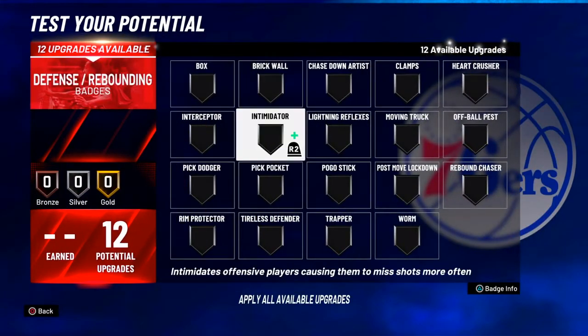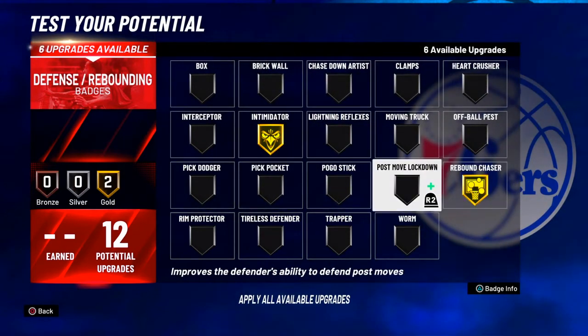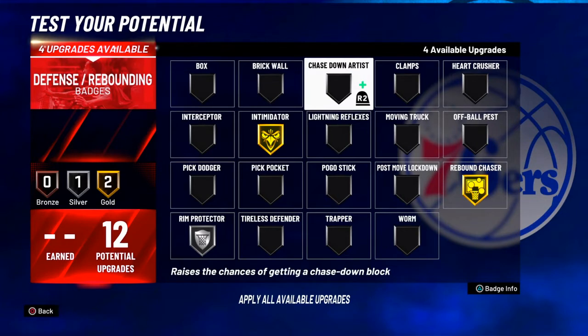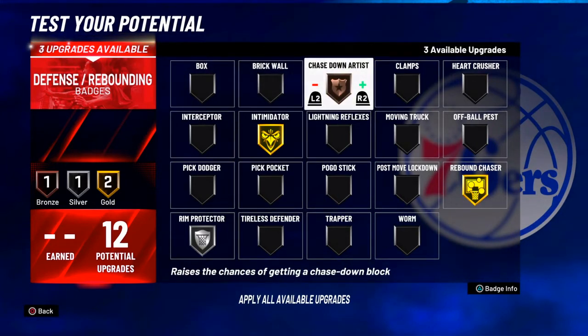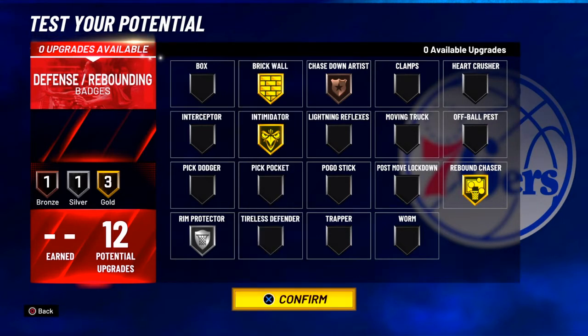For defense, you're gonna want to get intimidator on gold and rebound chaser on gold. You can put your rim protector at silver, get chased down on gold, and then still have enough to get gold brick wall. That's good for playing center.